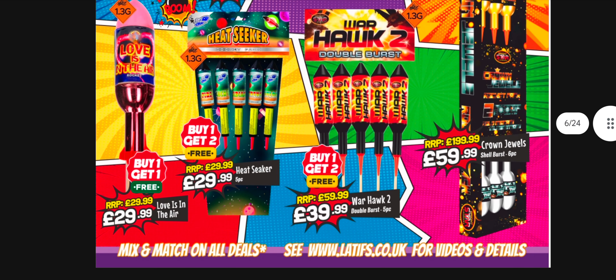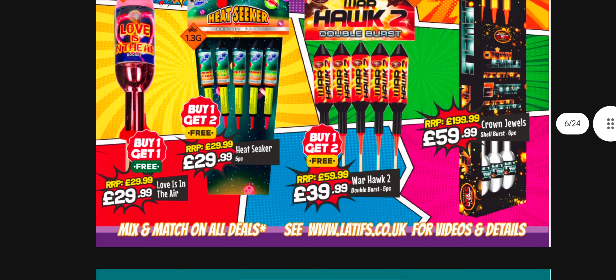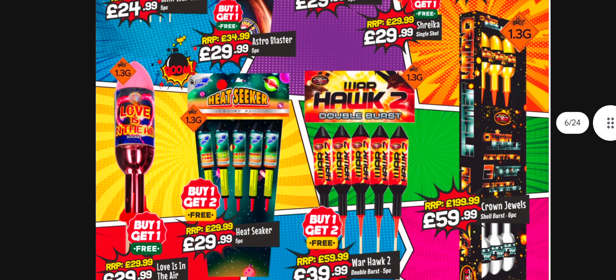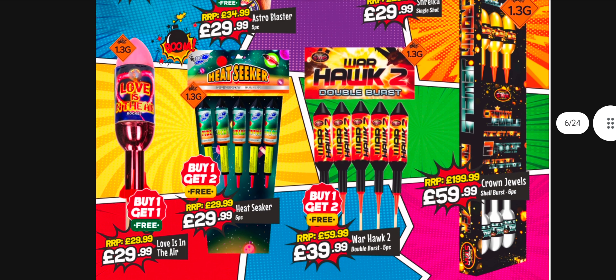Heat Seekers I wouldn't be too bothered about. Warhawk 2s are a double burst - tends to be a primary burst and then a smaller secondary burst with some peonies. They've been out a good few years now. However, the Crown Jewels six-pack at 60 quid - depending on the NEC content, which isn't listed on the form, probably decent value.